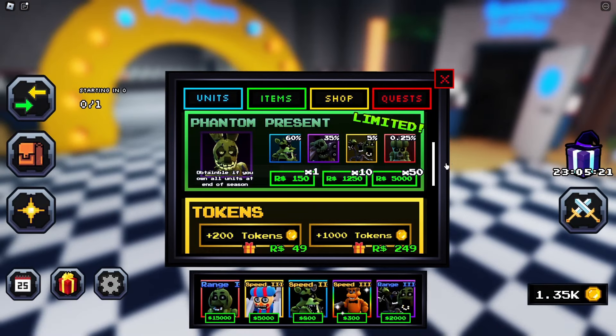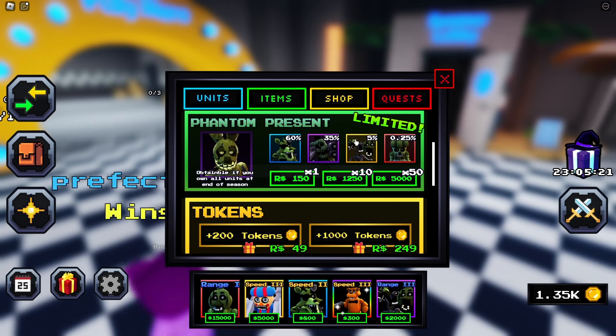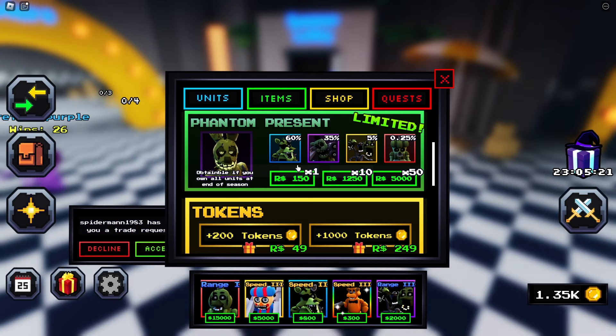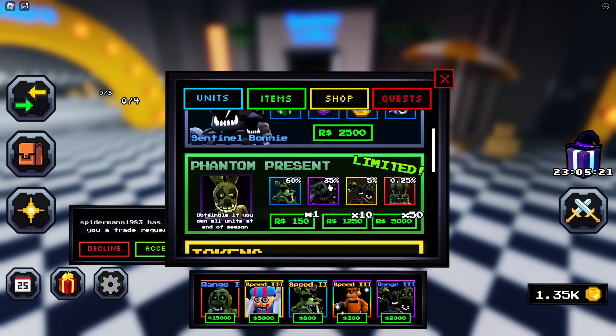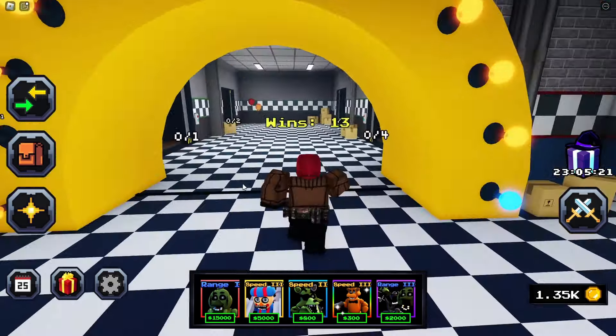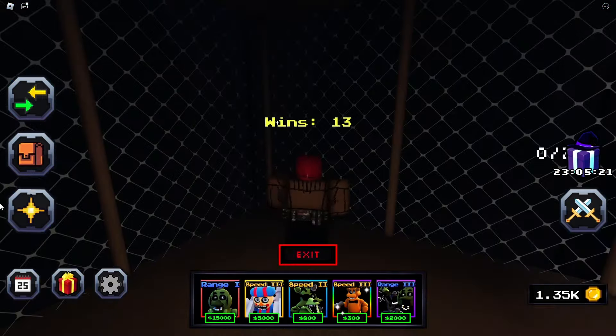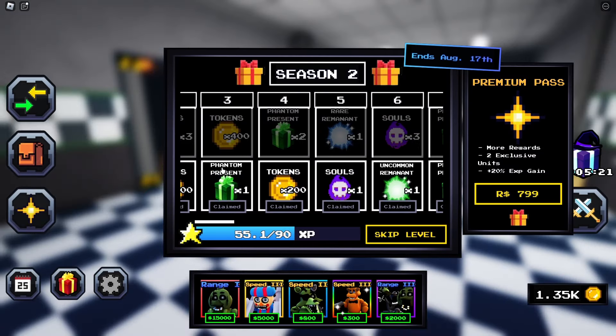You can also get gifts just from playing the game, so I wouldn't really recommend buying from the shop right now. I also just realized the Amalgam should be here and the Golden Freddy should be over there based on rarity, but you get the point. I would only recommend buying from the shop towards the very end of the season when you're really running out of time. Another thing you can do is the Battle Pass — I forgot to mention that.